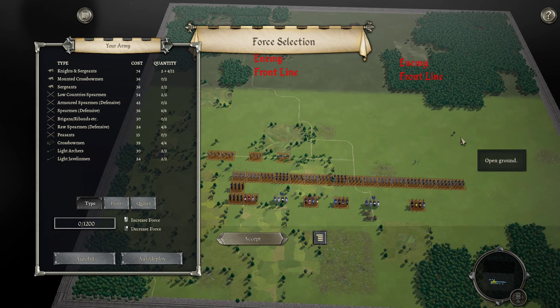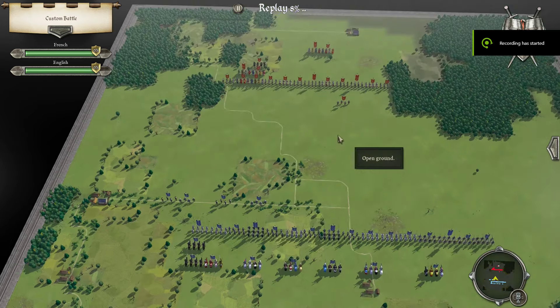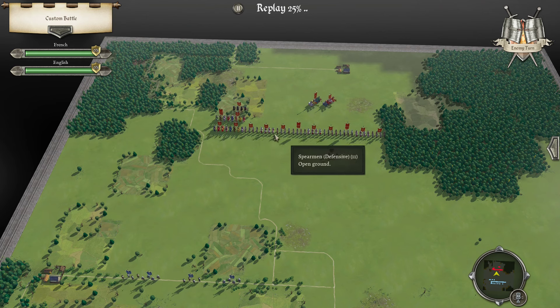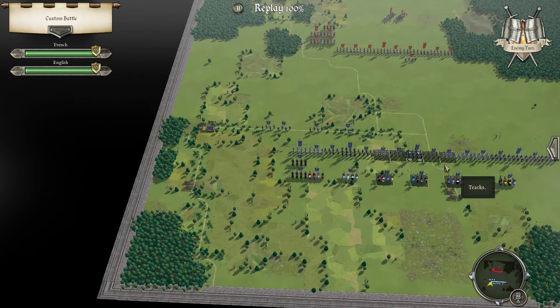So yeah, the plan is to delay here, avoid this forest, and then try to push into melee before I get shot up too much. Next turn. Let's see — so lots of longbows, and some stuff hiding in the forest.